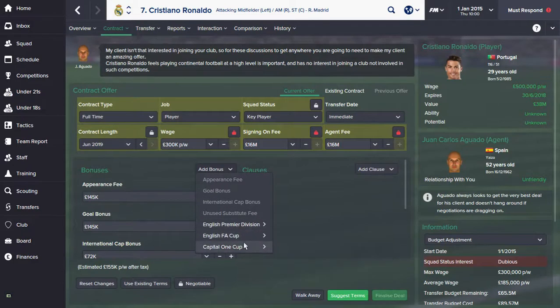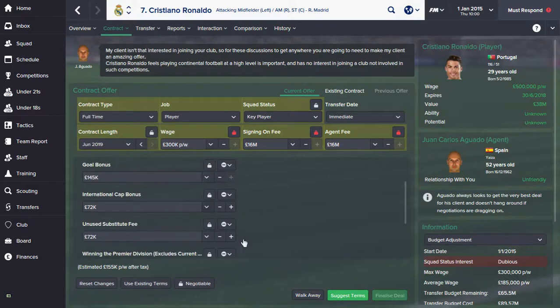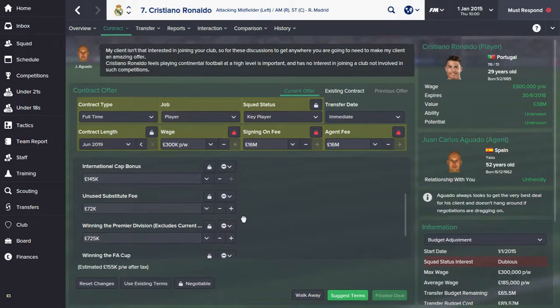Some people think that you can't sign Ronaldo in the first season — that he wants too much money or he won't join because of Champions League football — but you can get him in January for a lot of money, and Man Utd have the budget.